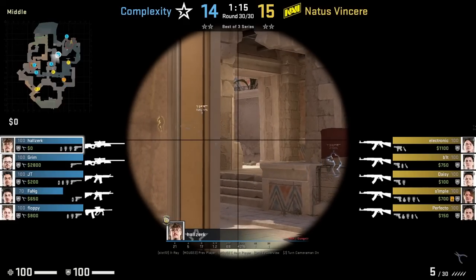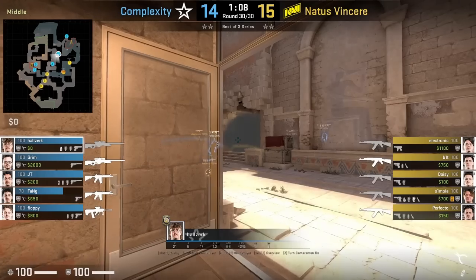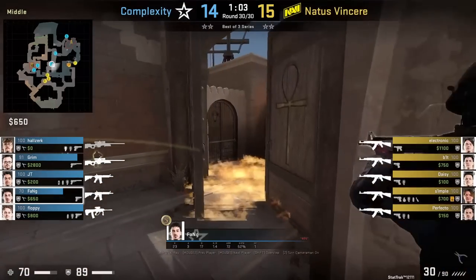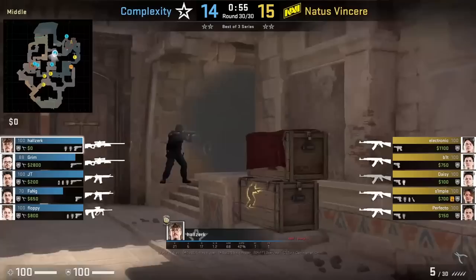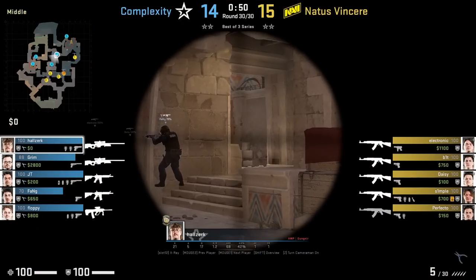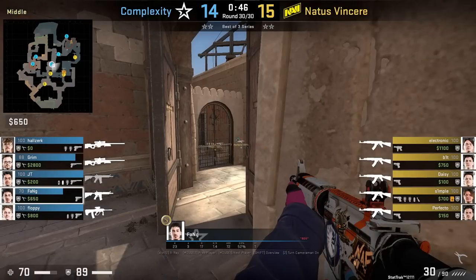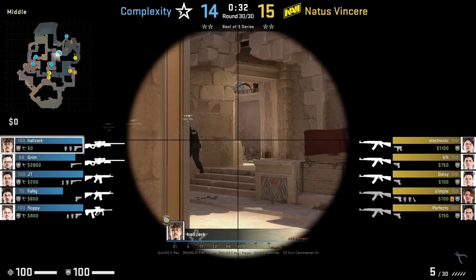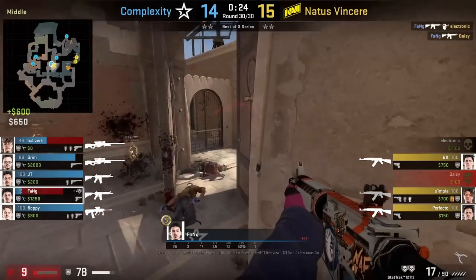Try this CT mid setup on Anubis. Halslurk the AWPer is towards camera watching house, while Fang the rifler is up close in between the door and house. House gets smoked off — Fang watches the right side while Halslurk switches over to watch door. When the smoke fades, he returns to watch house while Fang holds an off angle for door. Fang clears house while Halslurk picks up door, drawing attention so Fang gets two easy kills from it.